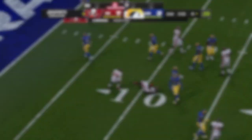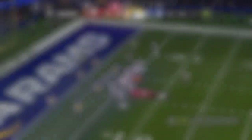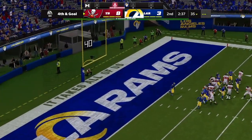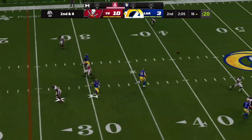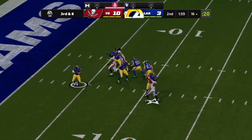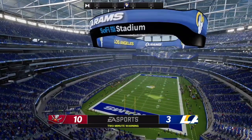Brady drives and they've got it inside the 10, at the 8 yard line. Brady throws, now on third and goal. Meanwhile Stafford lets it go deep for Jake, then throws across his body — it's intercepted, picked off by Ross Conkler, and the Rams take possession of the football.